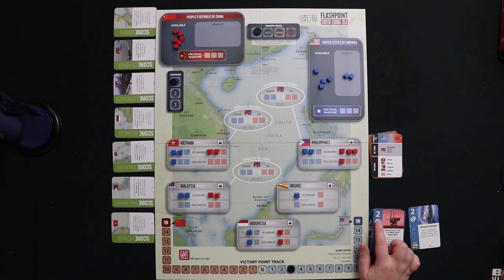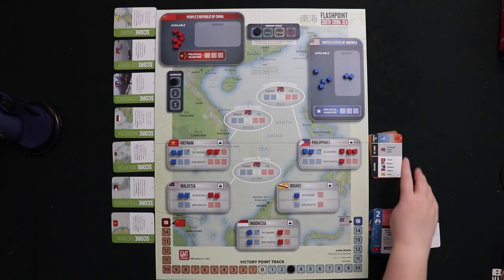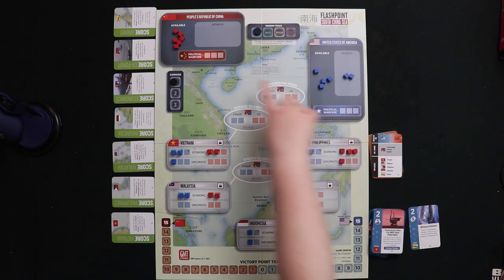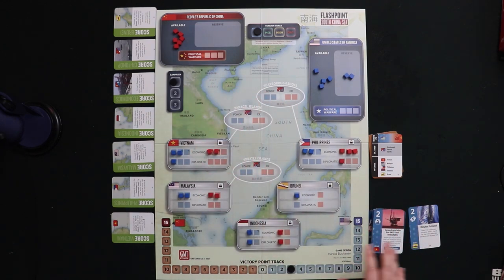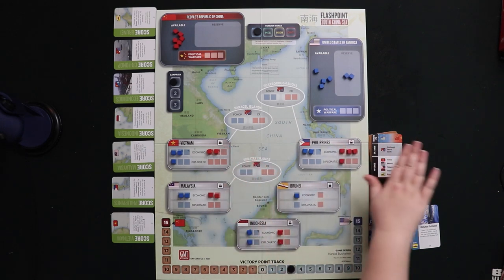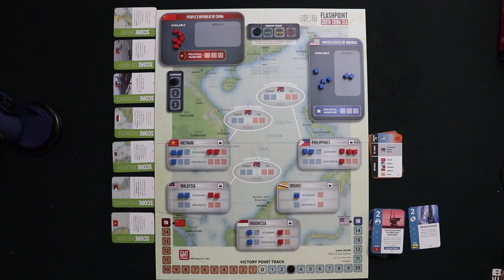If the solo opponent only has one operations value, they adjust tension — which is up here at the top of the board. The Chinese especially want tension to go down because it makes it cheaper for them to place cubes. But these guys have two ops points, so political warfare kicks in instead. Political warfare means placing cubes in the political warfare tracks, then drawing another card — if its ops value is equal to or less than the cubes placed, political warfare succeeds, increasing tension. It also lets you dump an opponent's cubes out of a country and lock it. If that doesn't work, the bot uses the card to perform operations, placing cubes across the South China Sea.